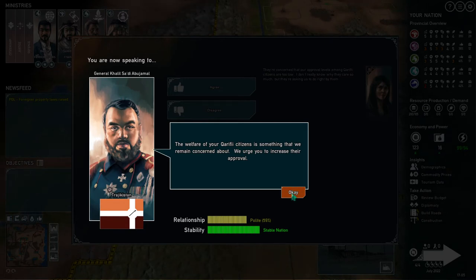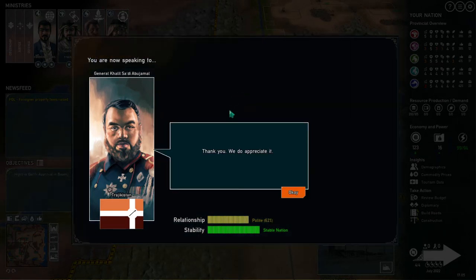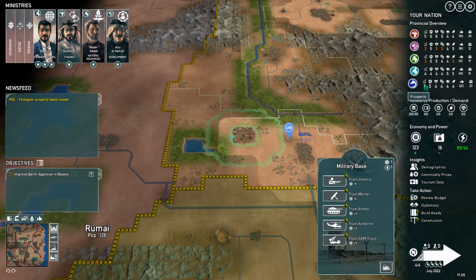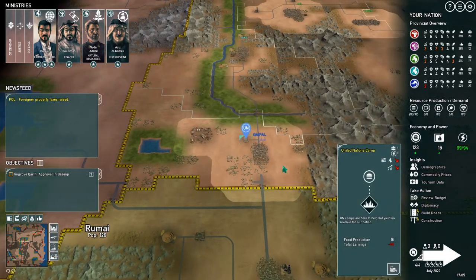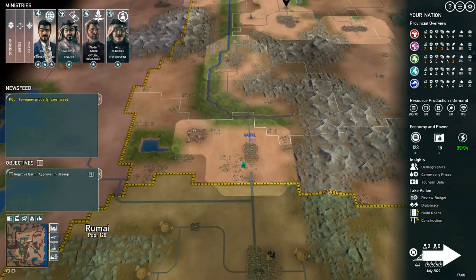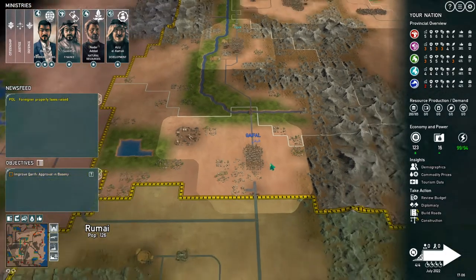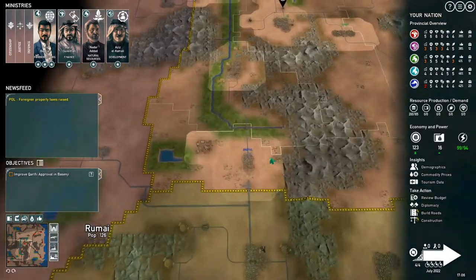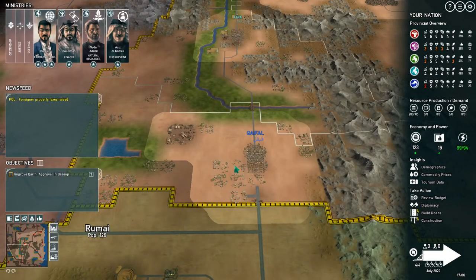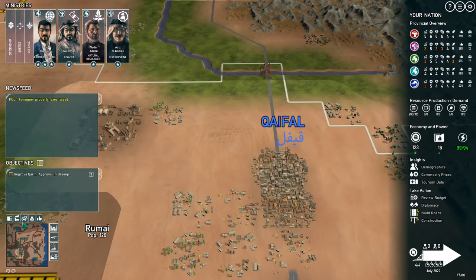The welfare committee says a few citizens remain concerned — they urge us to increase approval. This is really important because it's not an easy task. Look at the prosperity in Rumai — this is terrible. First thing we'll do is remove this camp. I didn't realize the military base was going to lower prosperity that much. This is something we've got to work on ASAP.